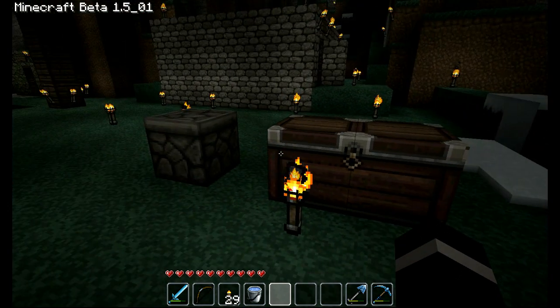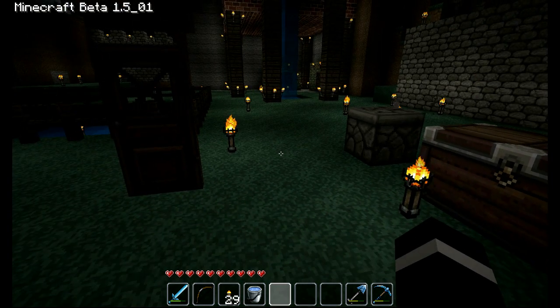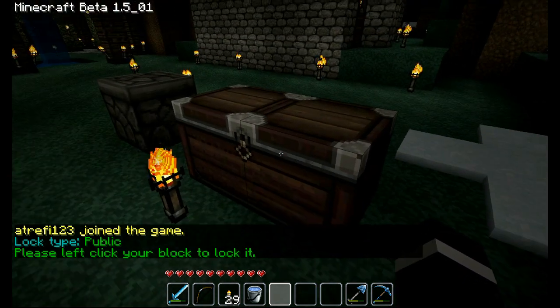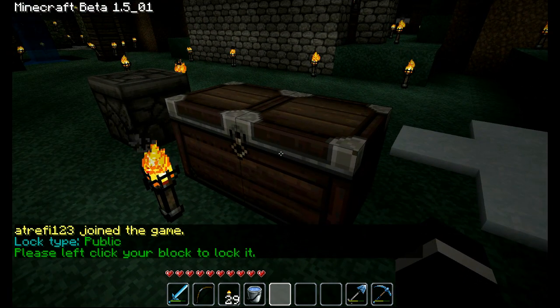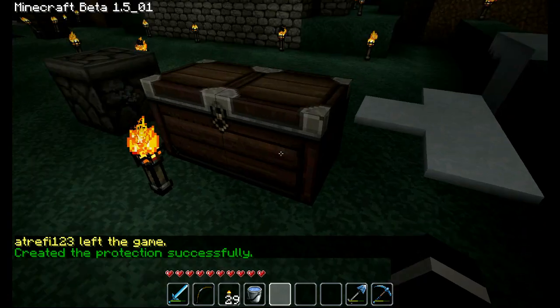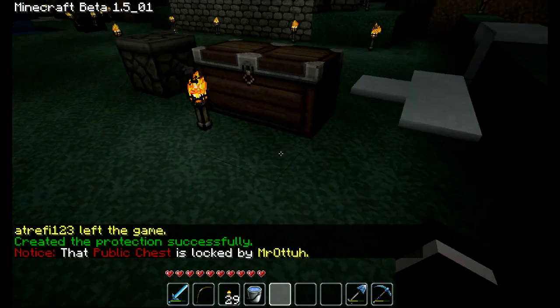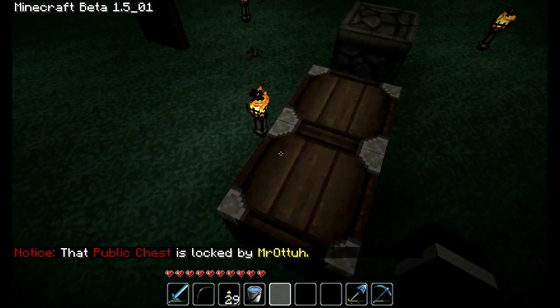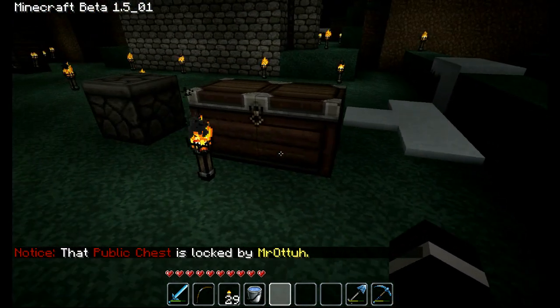There are different commands that do different things. The first command is slash c public with no spaces. It'll tell you the lock type and then tell you to left click on the block you want to lock. I'll click on the chest and now this chest is locked, but it's set to public, so basically anybody can get into it. I don't know why they have that kind of command, but I guess they do.